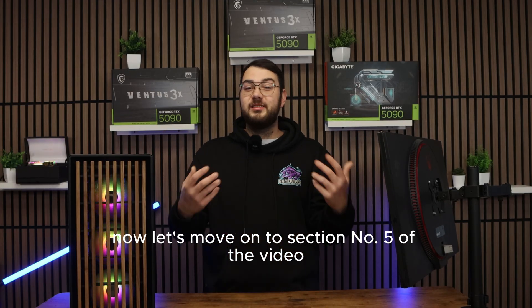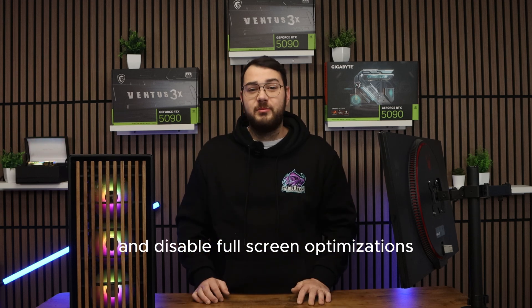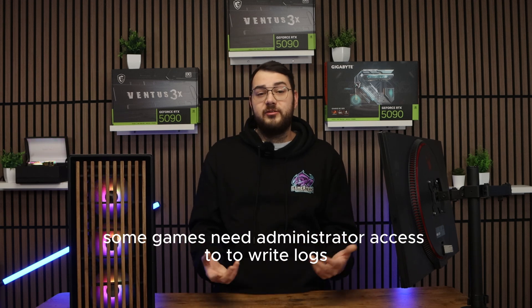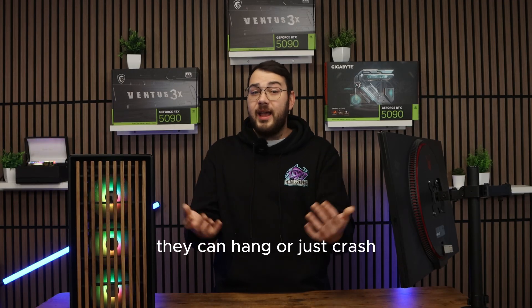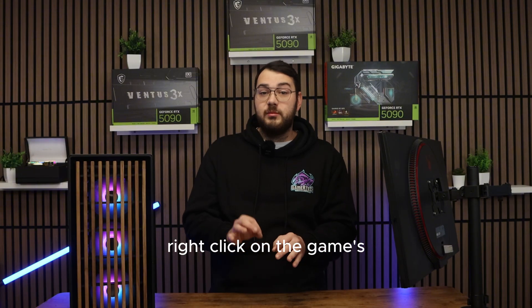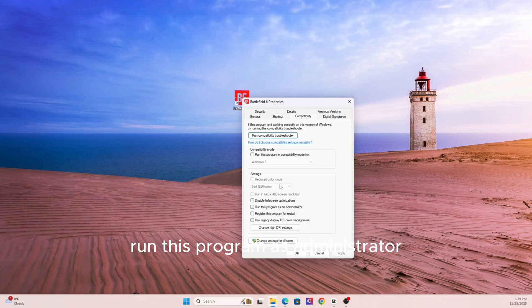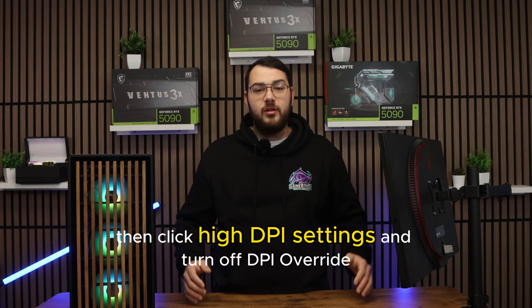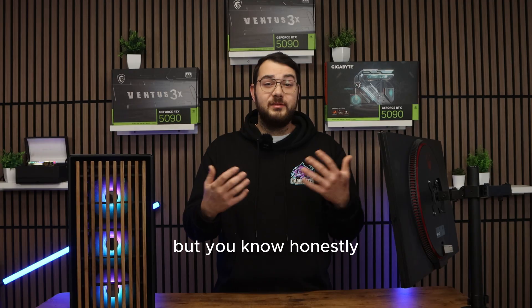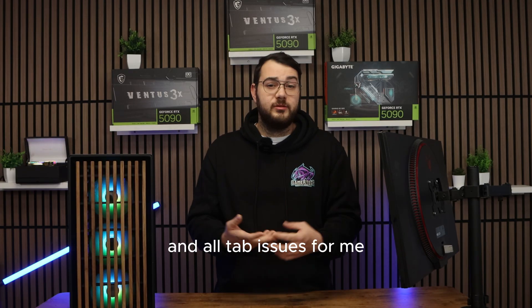Now let's move on to section number five: run the game as admin and disable fullscreen optimizations. Some games need administrator access to write logs, shader data, and setting files. Without it, they can hang or crash. Right-click on the game's EXE file, go to Properties, then Compatibility. Check 'Run this program as administrator,' check 'Disable fullscreen optimizations,' then click High DPI Settings and turn off DPI Override. It's a small tweak that solved quite a few black screen and alt-tab issues.